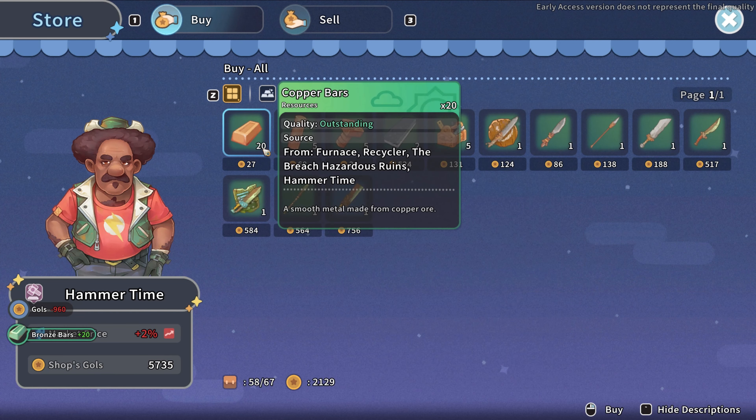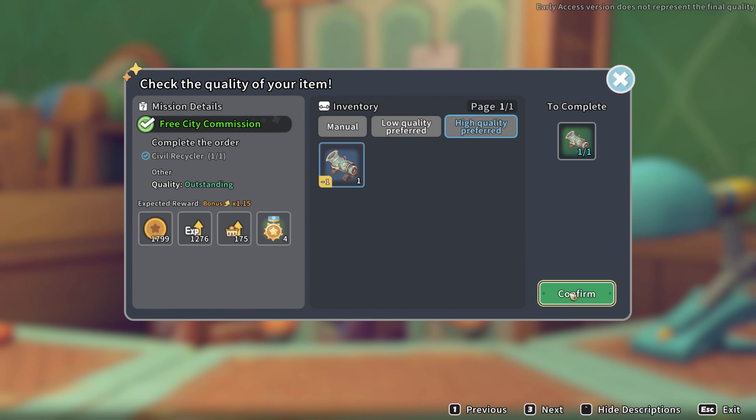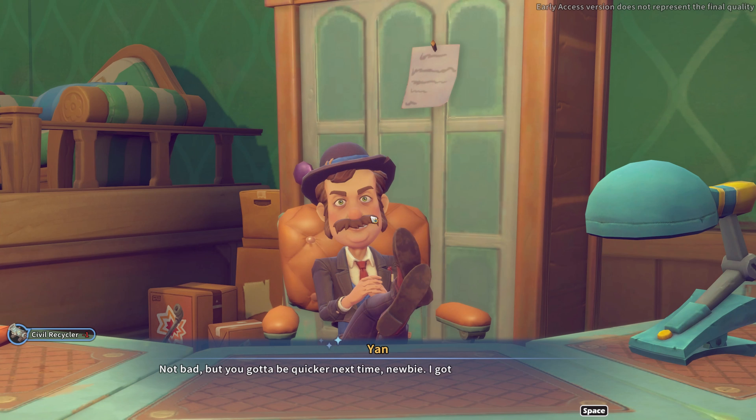Now we have the free city commission — wherever that one is, let's go and leave it. Hopefully then we can continue with some other stuff. There you go — not bad. You got to be quicker next time.